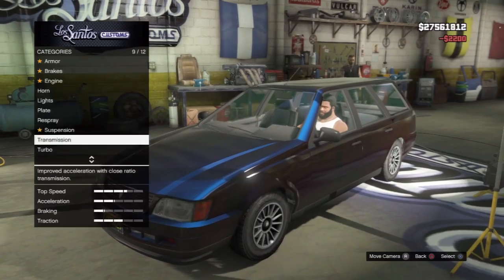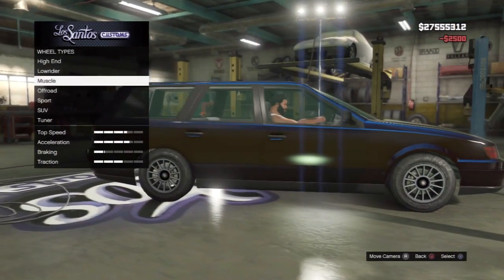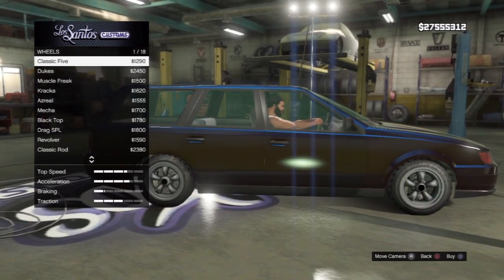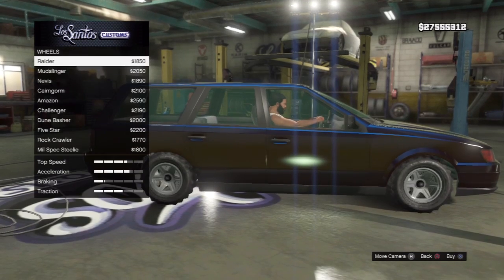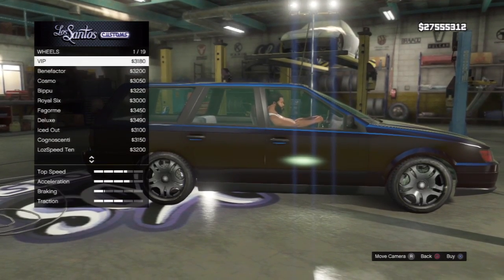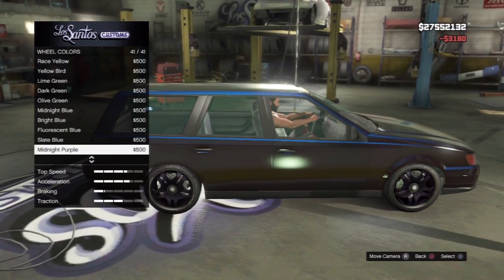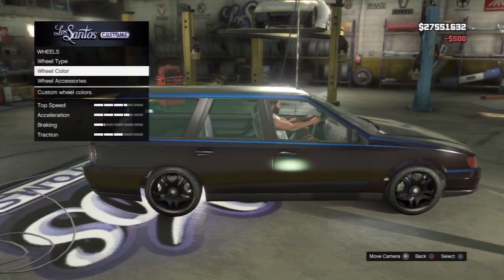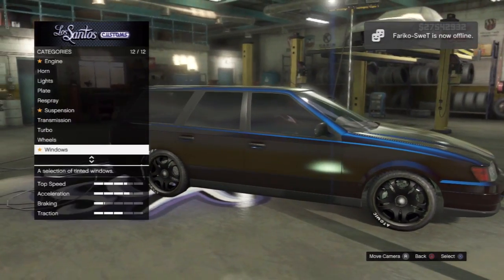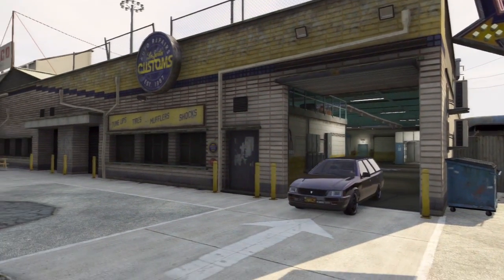Suspension, transmission, turbo, wheels. I'm not sure about the little rider wheels though. Muscle — no, that looks disgusting. Off-road — holy cow. SUV — yeah. VIP. Minai purple looks horrendous. Custom tire. Blue tire smokes. Fully tinted. Now there you have it, folks. Let's test this car out and see how it performs.